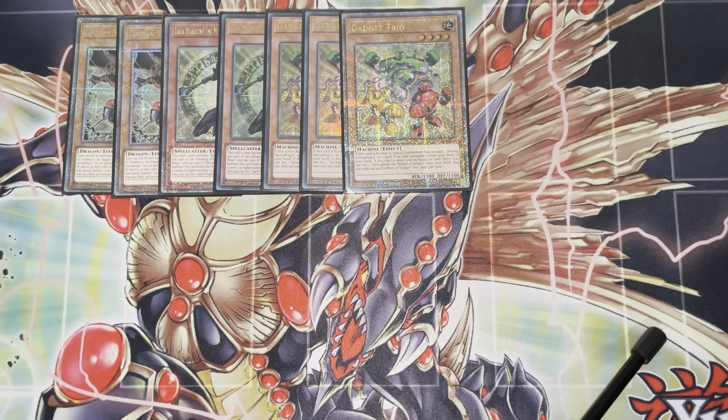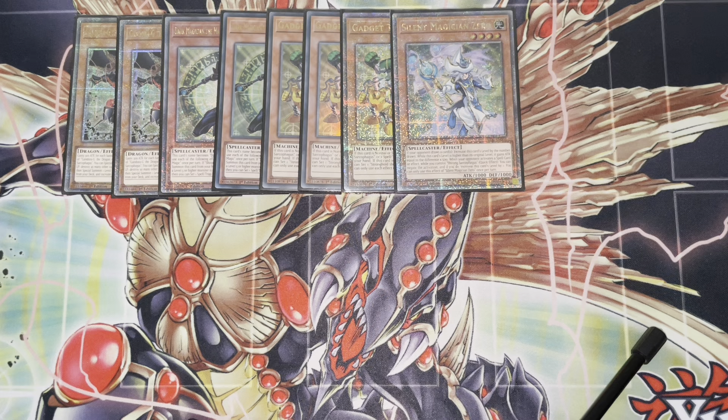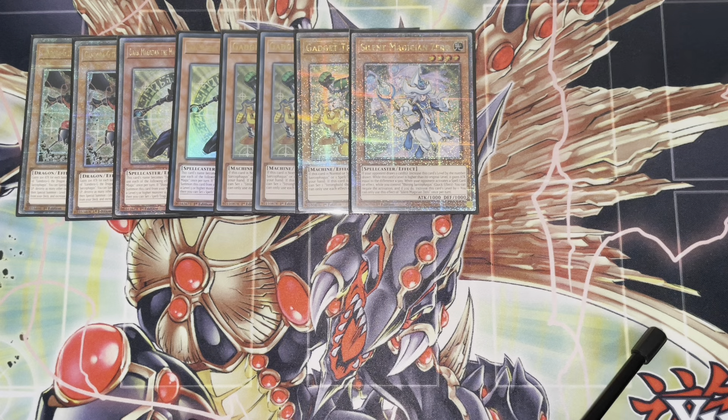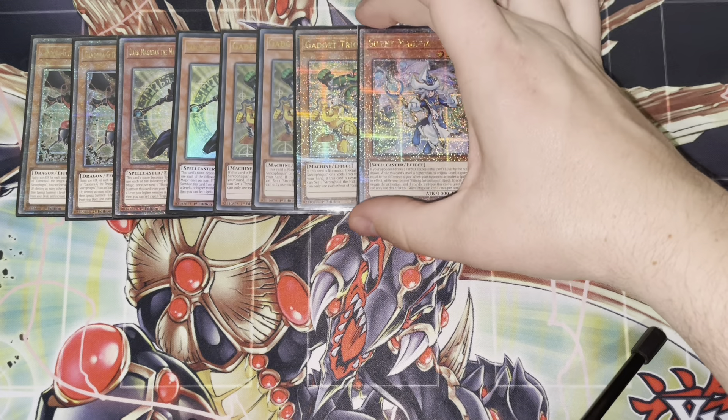I'm then playing three Gadget Trio — my second QCR is on its way as well — and just the one Magician Zero. I'm not playing the Ties That Bind in the main deck with the Swordsman; that's in the side deck at the moment, but this is still something you can summon off of Gandora to try and OTK.